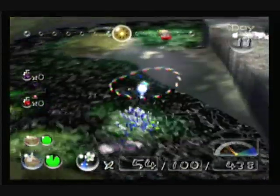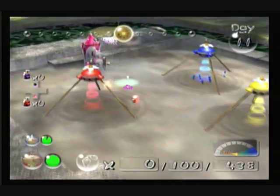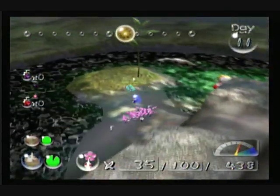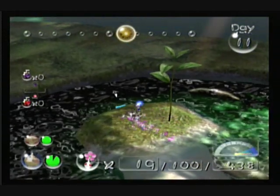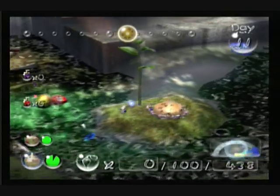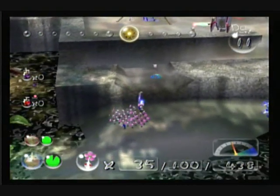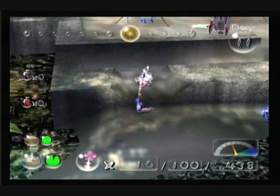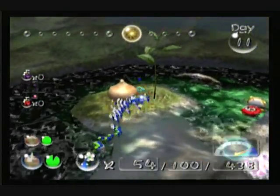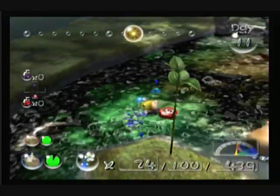Nice enemy. Shall we? Or shant we? Olimar's all the way over there — I forgot to make him go back where he belongs. Let's just park these Blues over here. You can pull these Whites down and have them dig up this treasure here, which is an Onion Replica, I think. Then chuck the Whites back up because they do not enjoy drowning as much as I have theorized. I'll throw a Blue up there because I'm too lazy to sort them, and we can have Blues finish the job.